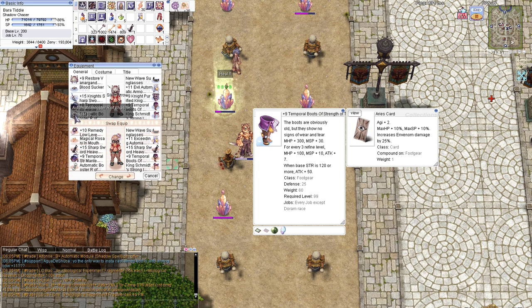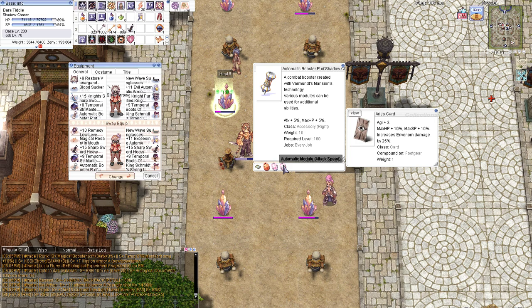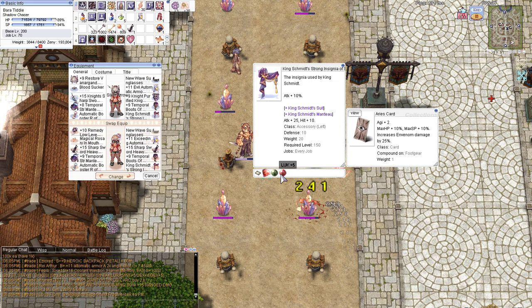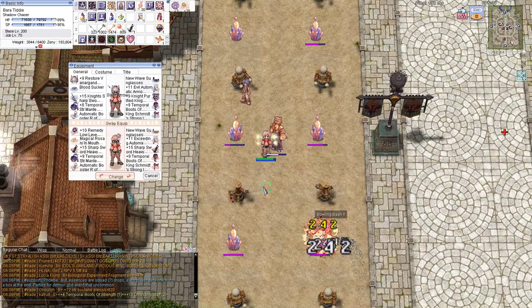For the accessory, I just use the same accessory as the other build because it gives a lot of damage, even if I lose the HP Leech that you can get from the enchant. From the other accessory, I use the King Smith's Strong Encyclopedia with Strong and Fighting Spirit enchants. I got this one myself so I have Luck 5, which is a really nice overall stat. I use the same Shadow gear set, and the same pets: Incubus, Succubus, Thiron, or Orc Hero.